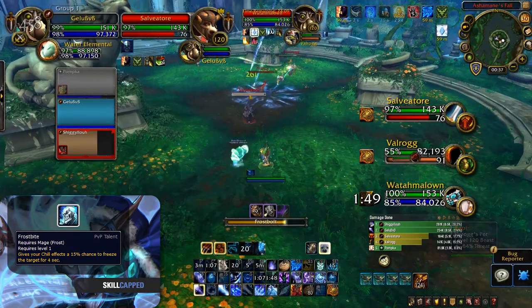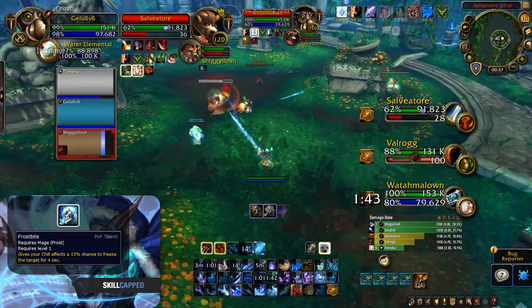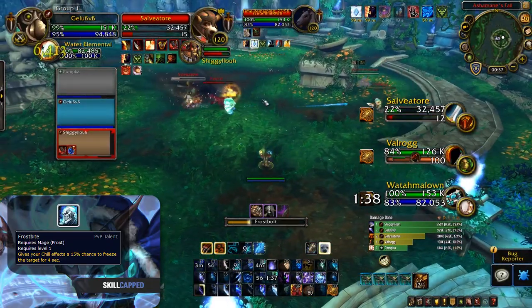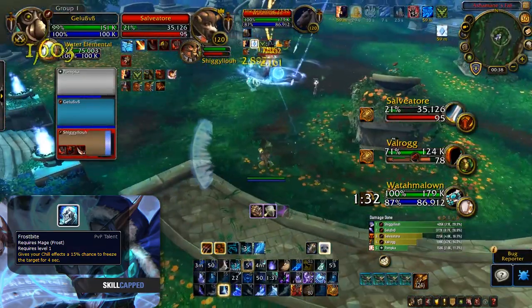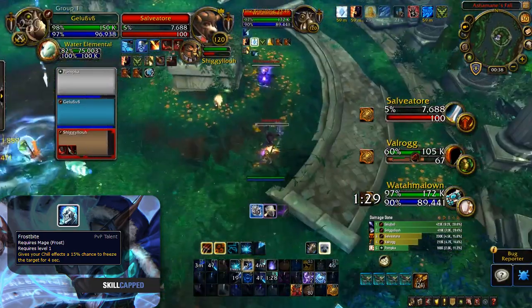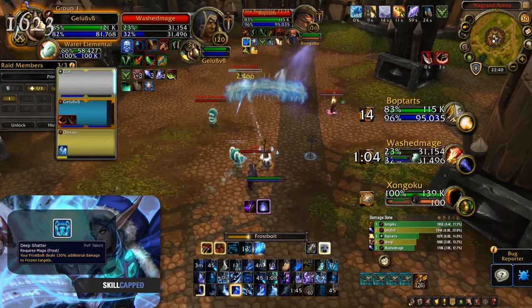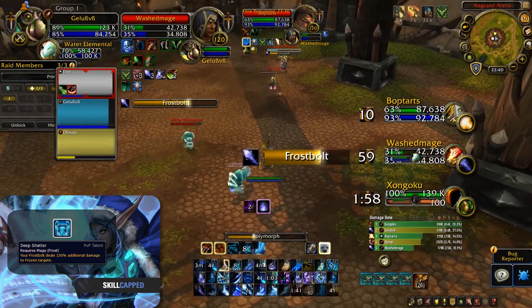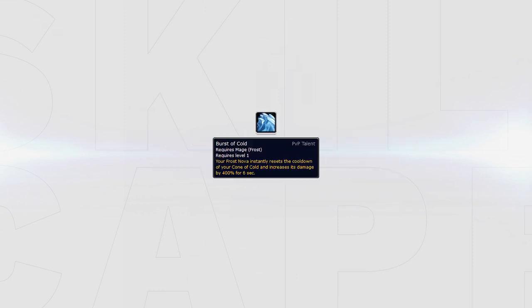Frostbite is particularly effective versus Fury Warriors, who are otherwise immune to slow effects, and is often a good choice when paired with Freezing Rain to apply slows to both melees. Deep Shatter is once again pretty underwhelming. However, since it no longer removes Ice Lance Fingers of Frost procs, it can be taken as a way to deal a little more damage when running out of procs. When paired with Frigid Winds, Burst of Cold can be a great tool against melees, allowing you to have a 10-second 85% snare, rendering any melee useless.